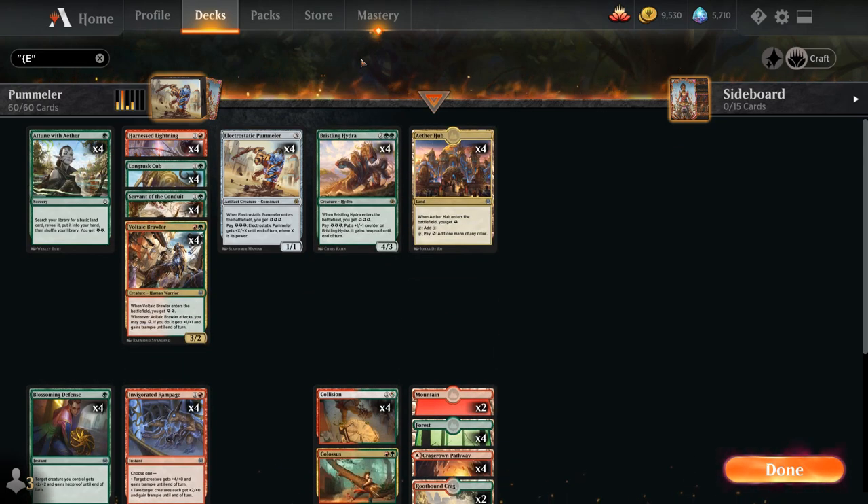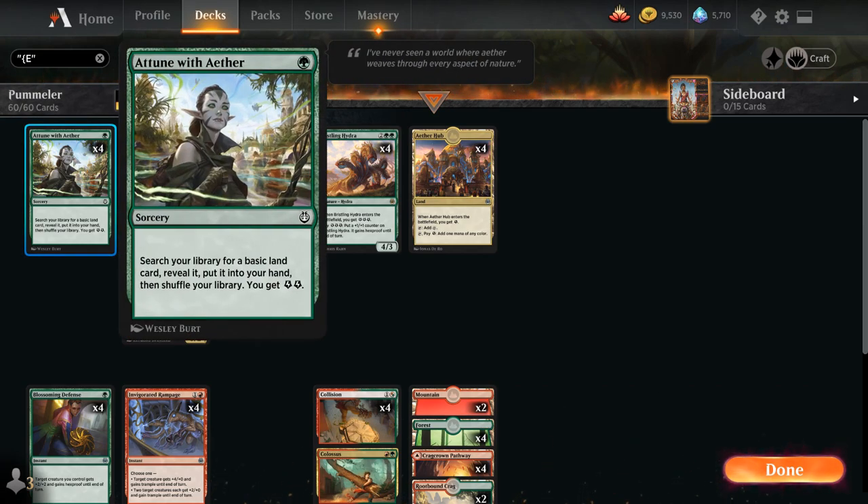Let's take a look at all the energy cards in the deck. At 1-mana we've got the full playset of Attune with Aether, a sorcery that lets us search for a basic land to put into our hand and then we get to add 2 energy as well.